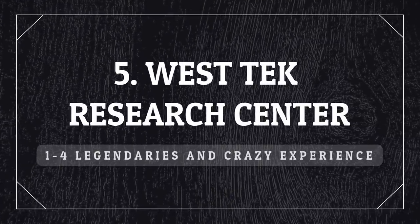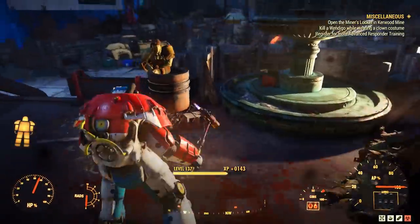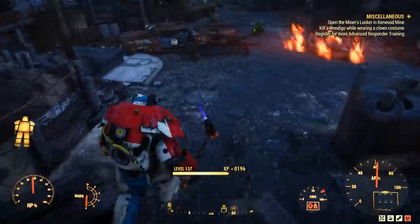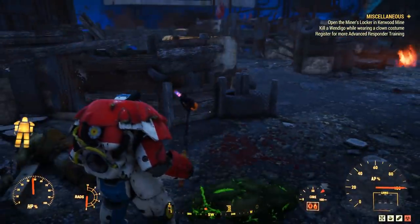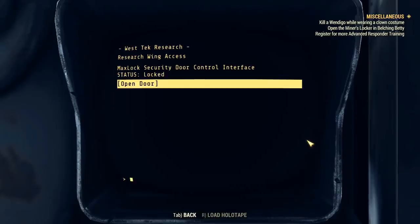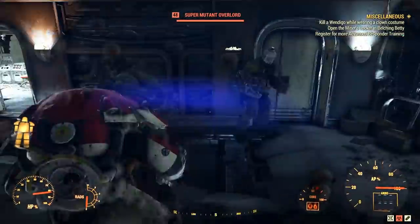Now it's time for the mythical West Tech Research Center, where you can find up to four legendaries ranging from no star to three stars. You will probably find your first one outside — kill everything you see, because there are also a dozen mutants here, usually high level, dropping caps and nice items with a lot of experience. Once you're done, head inside. You might want to do the quest if you haven't yet — I'll leave the link to the guide so you can visit the mission guide if you are new to this location.